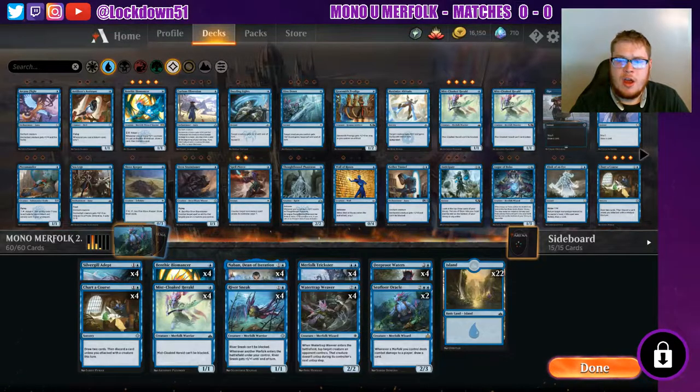We've got two Seafloor Oracles, which draws a card every time a merfolk we control deals combat damage to a player, and 22 islands. The biggest difference from Nikachu's list: he was running four Shapers' Apprentices — the two-one with flying if you control another merfolk. I think River Sneak is much more powerful in this deck. Shapers' Apprentice is just as weak defensively, but River Sneak has no ceiling for how big it can grow, and with four Deeproot Waters triggering it, it benefits us way more.